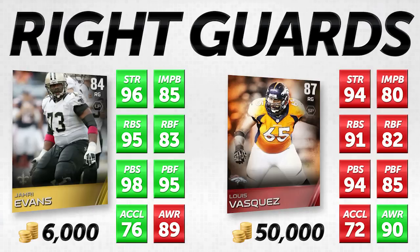Look at the numbers — he's better in absolutely everything other than awareness, where he's only one behind. 96 strength, 95 run block strength, 98 pass block strength, 95 pass block footwork. It's not even close. He's ten better in pass block footwork, five better in impact block, four better in run block strength, four better in pass block strength, four better in acceleration. It's just a blowout. Jari Evans is significantly better than Luis Vasquez. I don't know what they're putting in to make Luis Vasquez somehow higher overall.